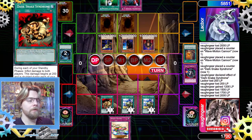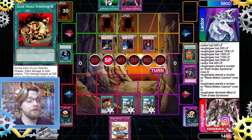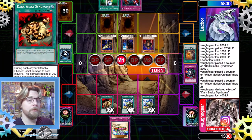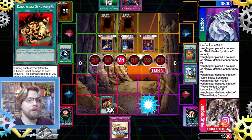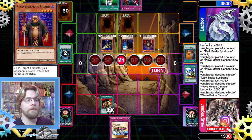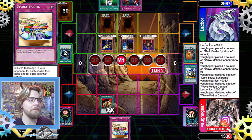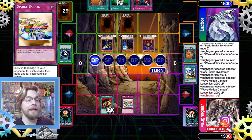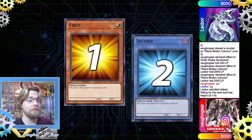Very nice draw. We go to Standby Phase and activate Dark Snake Syndrome — we both lose 400 damage now. We notice our opponent has 8 cards, and when they draw they'll get a 9th card, which makes our Secret Barrel enough for game. We activate Secret Barrel on their draw phase and that closes out game 1.